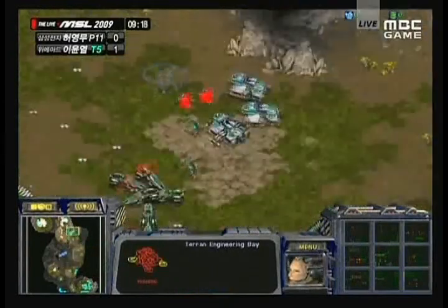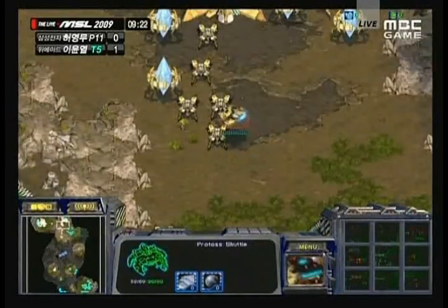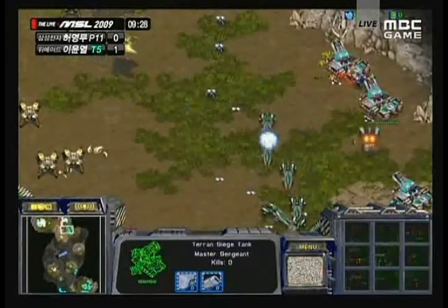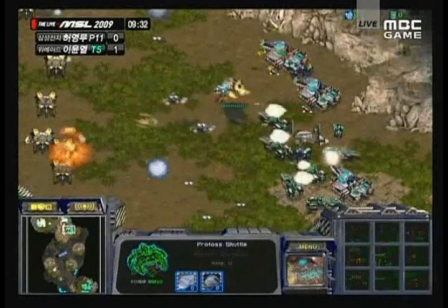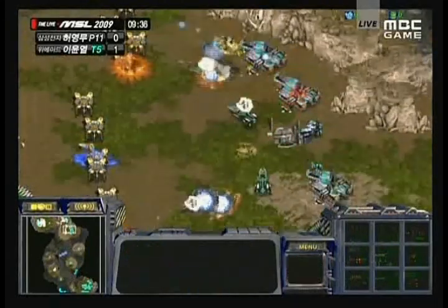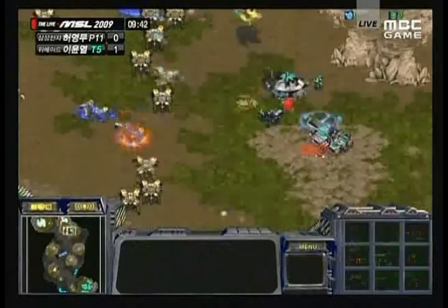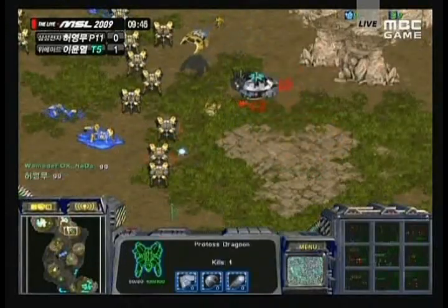An Engineering Bay is now coming up. A couple of Marines lose their lives as siege mode comes ready for those tanks. Nata is actually trying to do a semi-contain here, trying to hold forces off and pull up a bunker — that's not going to be too successful. Dragoons are now moving in with a Reaver dropping off so close to those tanks. Those tanks all go down — one single tank alive. The bunker is almost up but won't be up in time, and even if it was it wouldn't matter. GG coming from Nata.